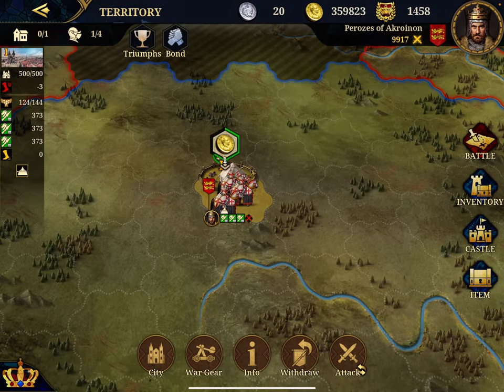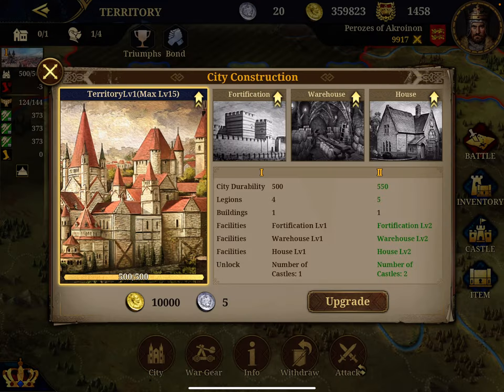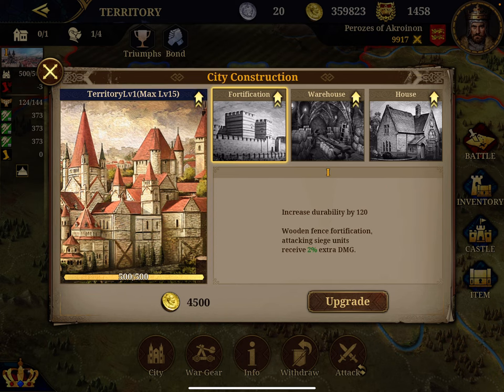Then you have the battle tab, and we will see this in a moment when you start fighting other online players. Then we go into the usual city screen, and you see the city can be upgraded up to level 15, same for the fortification houses.